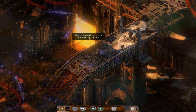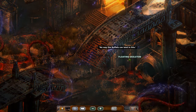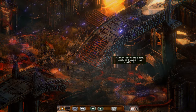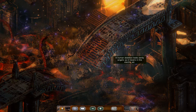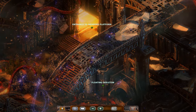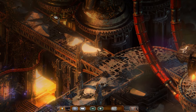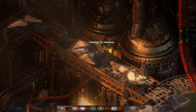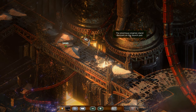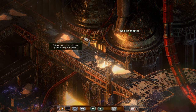Live cables block the path to the weapons platform. I don't think we should walk in there. A human skeleton looks eerily angelic as it hovers in the electric air. The enormous engines stand dormant on the launch pad. Drifts of sand and ash have piled up over the years.